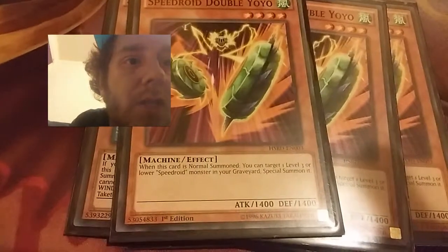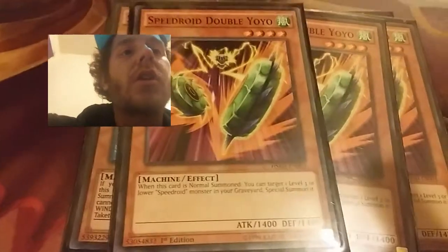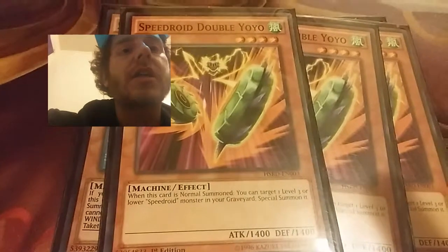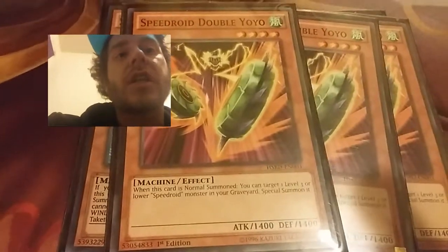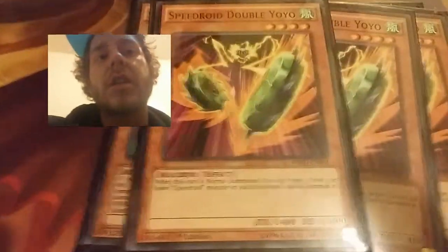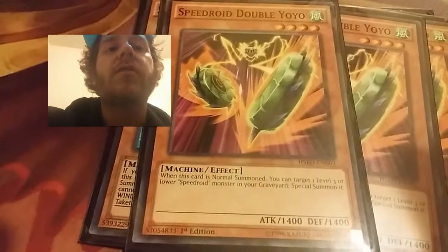The next card is Speedroid Double Yo-Yo. I run three of those. When this card is Normal Summoned, I can target one level three or lower Speedroid monster in the Graveyard and Special Summon it. So I have Double Yo-Yo out, bring out a Red-Eyed Dice, use Red-Eyed Dice again, change the level to six, and then bring out Black Rose Moonlight Dragon. So there's another Synchro Summon option — it's very easy, very effective.